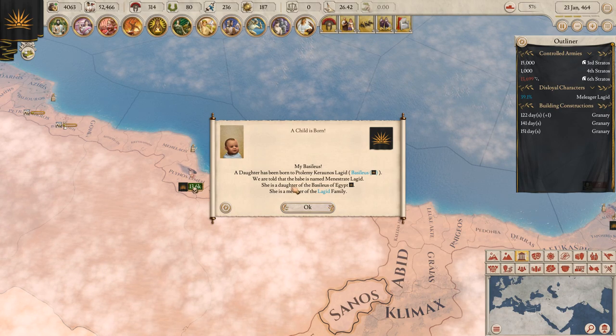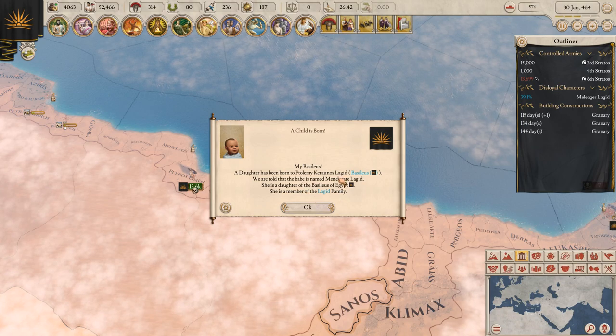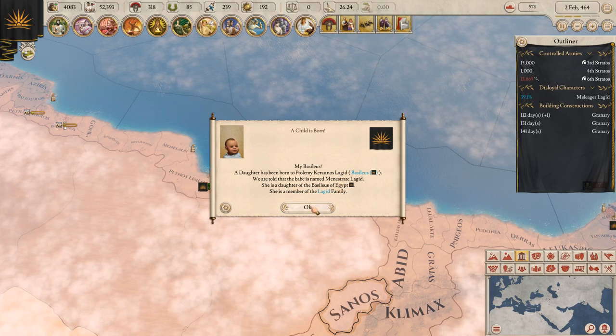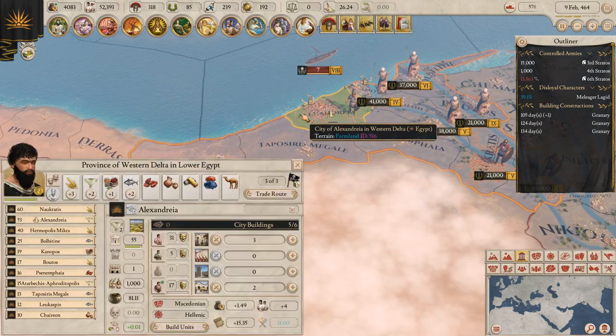A child is born — a daughter has been born to Ptolemy Karenos Lagid. We are told that the babe is named Manastrate Lagid. She's a daughter of the Basileus of Egypt, a member of the Lagid family.